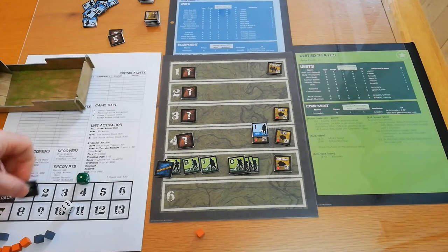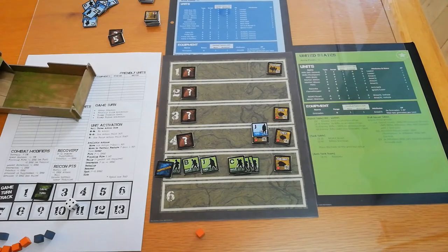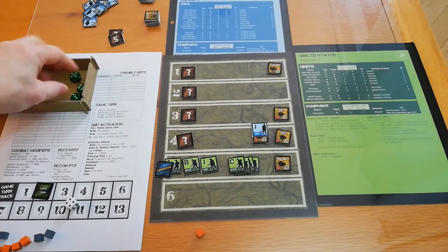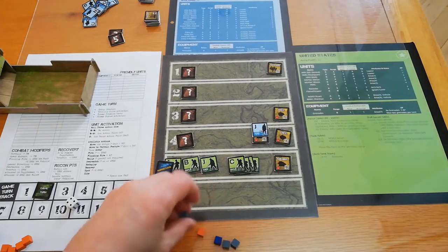Moving on to turn two. A quick note on suppressed units: you have a minus one die roll modifier to every roll except recovery. A second suppressed result means death. Let's roll — we have three actions plus a bonus action, which is quite good. We still have that recon point to spend as well.